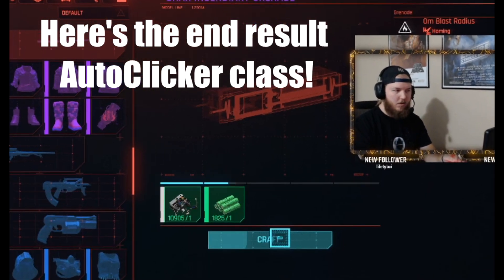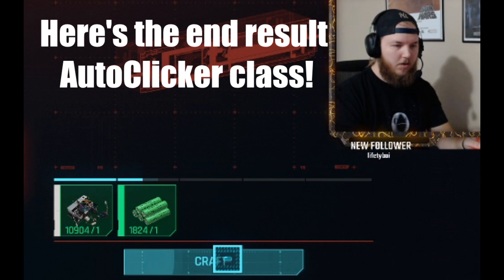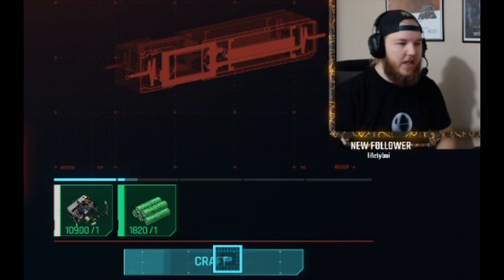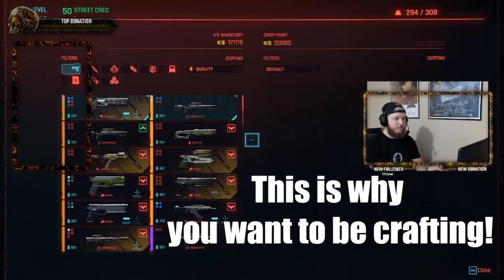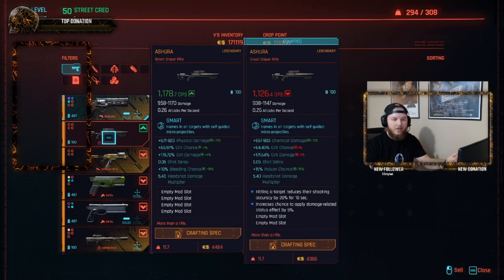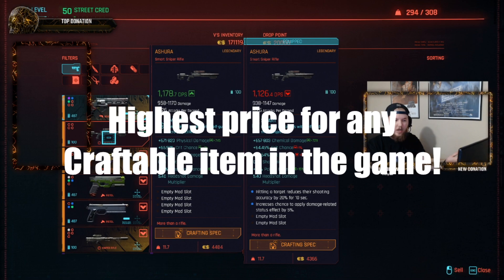Press J, and that way you can craft one per second. This just gets better the better your crafting is. If we sell that Asura that we just crafted, we get 4,484. This is the highest that we can get for selling any one item in the game.